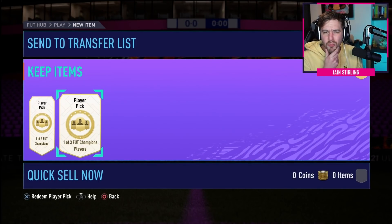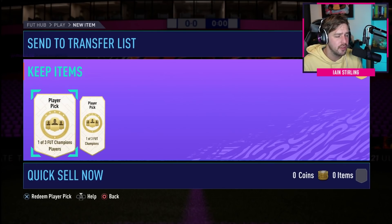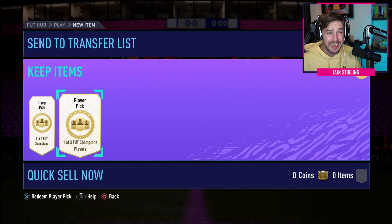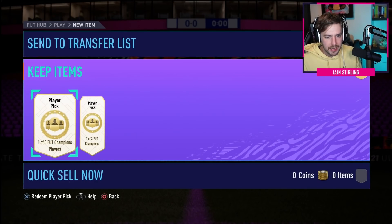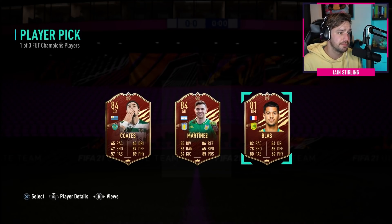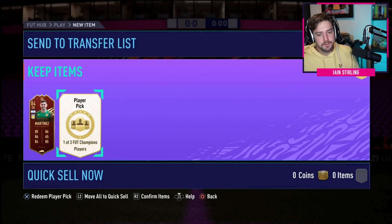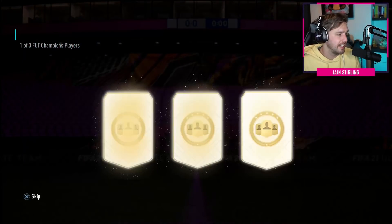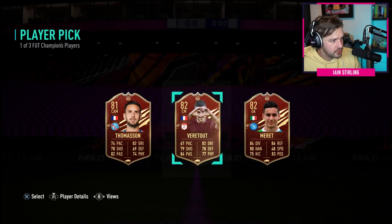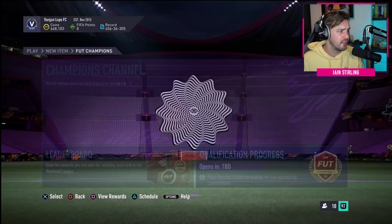Here are our Gold 3 rewards - two mega packs, one rare pack, and our two red player picks, which we will do first. From what I remember, it's not a great Team of the Week this week. Aubameyang would be the absolute dream. Can we get Aubameyang? We get Martinez - Argentinian, Prem, 84 rated. And Blast, which we've already packed. Going for the second pick - Veritut, we've already got. Merit, Italian league, quite good for links. Another goalkeeper. We didn't get Aubameyang, sadly. But what can you expect from Gold 3?